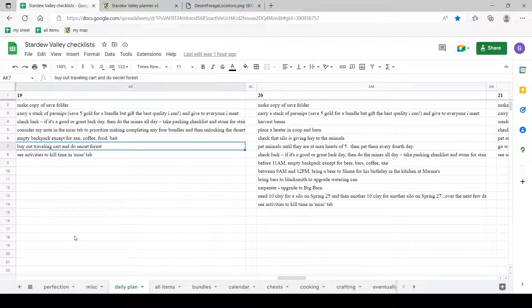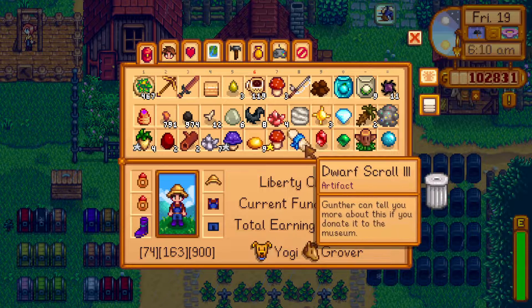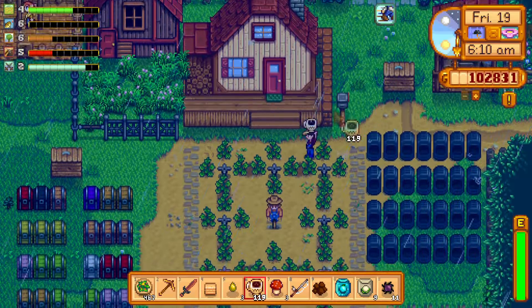The plan also says to do the traveling cart because it's a Friday — we should always check out the traveling cart on Fridays and Sundays. Since you're already near the secret forest, might as well grab hardwood. And then the day is yours to do with what you wish. What I wish is to first organize my items because we've got a whole bunch of new stuff from yesterday when we went mining.